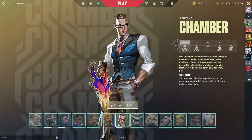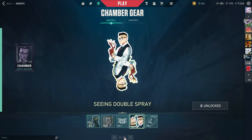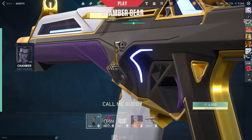For example, for Chamber's Classic, select View Gear. You'll need to unlock these tiers using Kingdom Points, which I don't quite like because I prefer to use my Kingdom Points for battle passes. But you can if you want — I think I'm just going to stop collecting the agent gear and be okay with it.